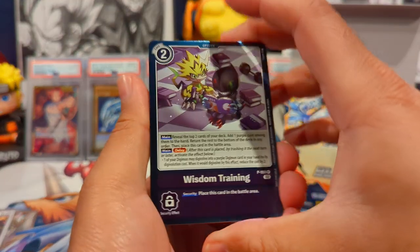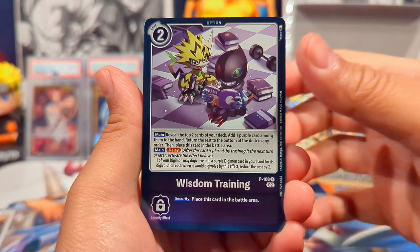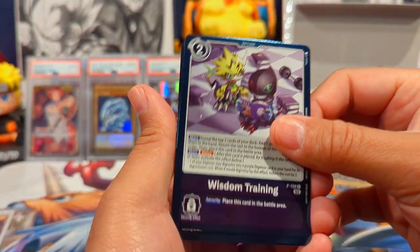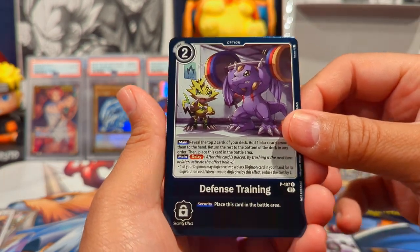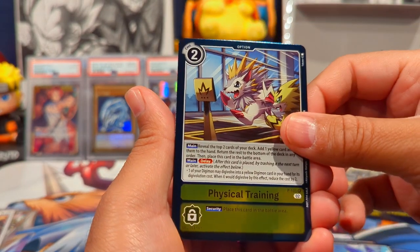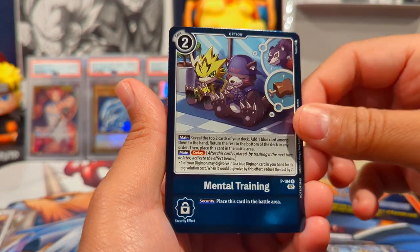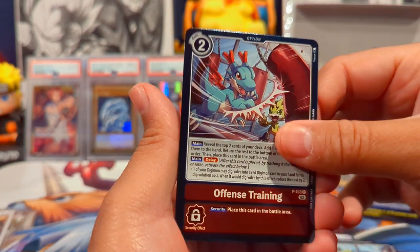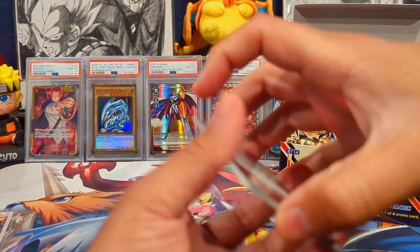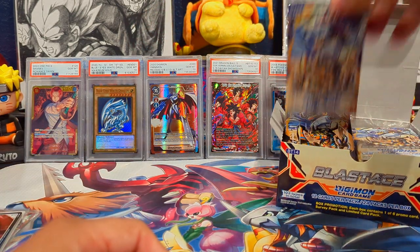Let's see the six-card pack. We have Wisdom Training, Defense Training, Agility Training — so far one of every color — Physical Training, Mental Training, Offense Training. So they're all training cards for each archetype. Pretty cool! Setting that off to the side, let's get into the packs.